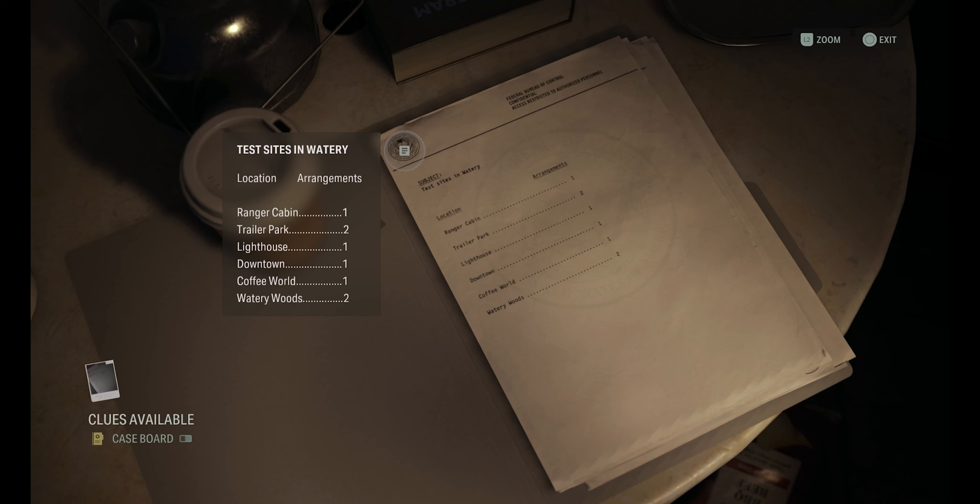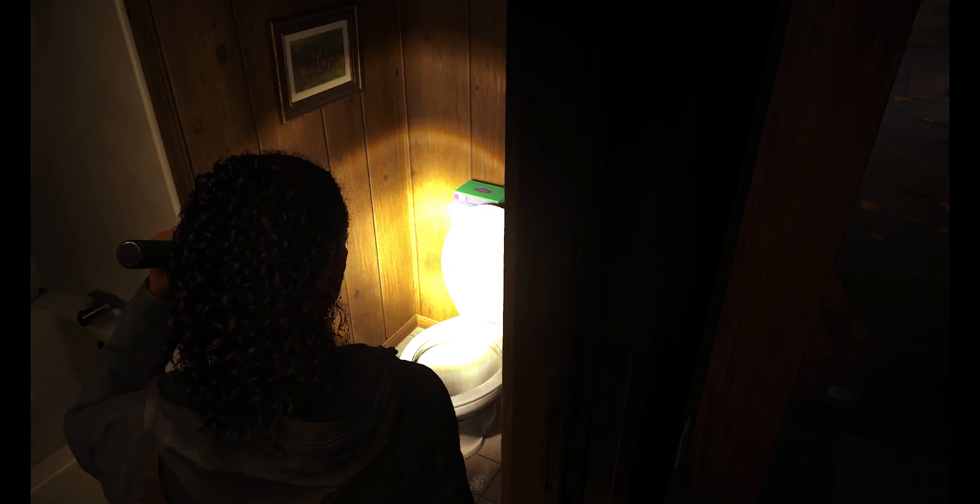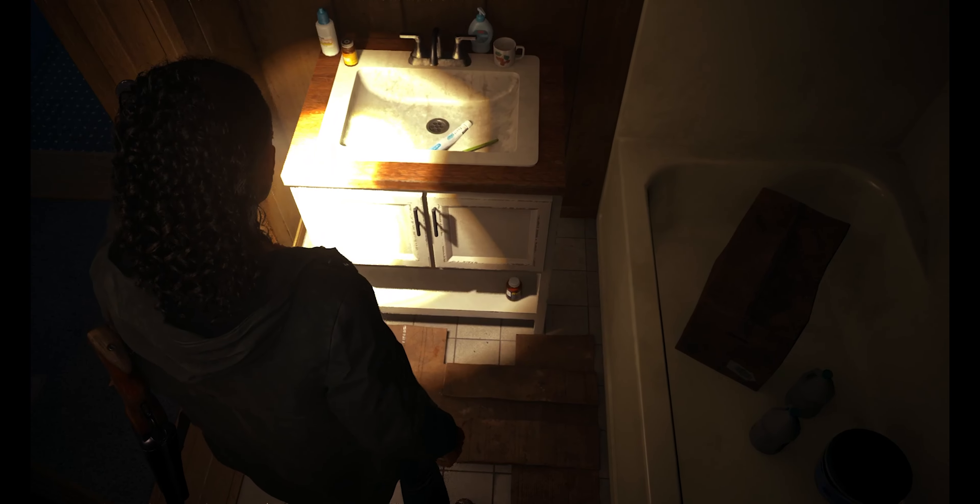The Sideways Spiral — I think we might have seen that book before. Test sites in Watery: ranger cabin, trailer parks — we've already gotten those two. Lighthouse — well the trailer park we have not completed. Location and arrangements: trailer park is two, ranger cabin was just one. Was the lighthouse one? Lighthouse, downtown, Coffee World, and Watery woods. We did the ranger cabin, we've seen the trailer park, we've seen the lighthouse. Is this one right here downtown? We came across one in Watery Woods just now — what about Coffee World? I think I might be forgetting that one.